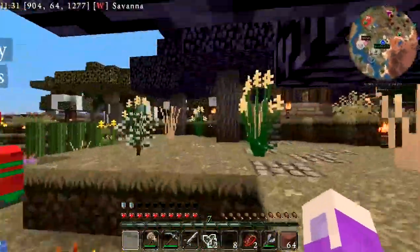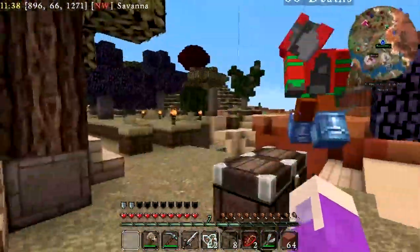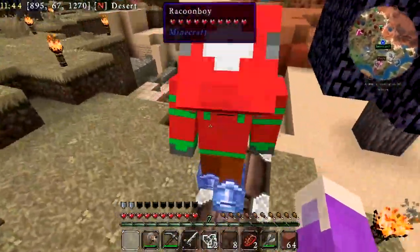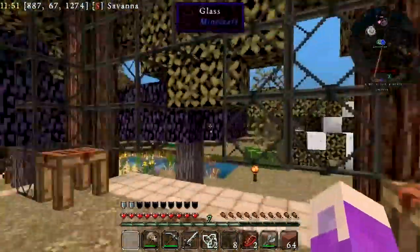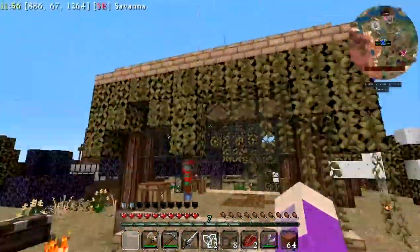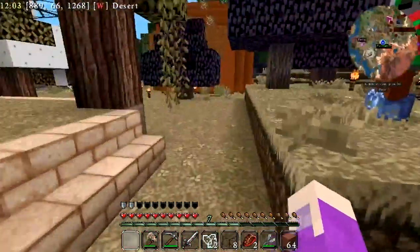So this is — we're gonna start Botania. Yeah, we made this chest right here, this is the stuff. This is gonna be part of our Botania setup in here. I think it came out really cool — it looked really nice, very natural.